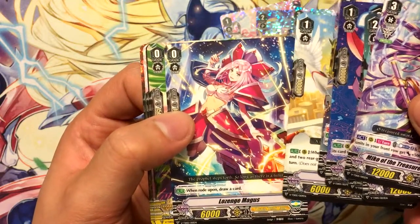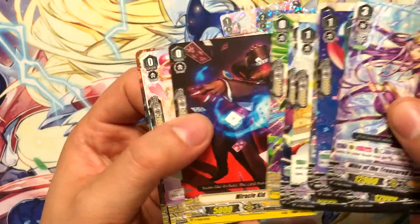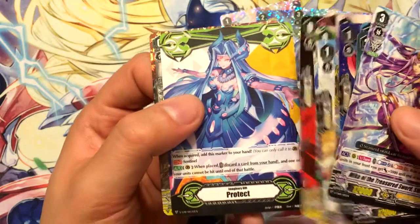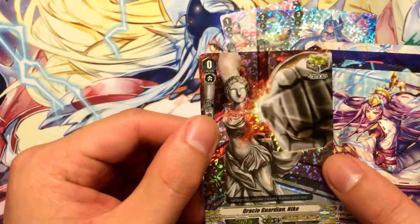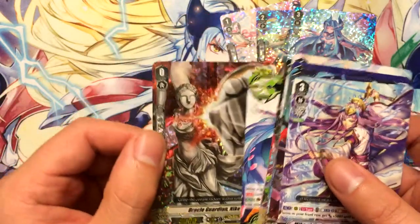Lojin Magus, Psychic Bird, Miracle Kid, Spear Magus — and we got our art Protect Gift. It looks like our hollow for this Trial Deck is the critical trigger Oracle Guardian Nike. So that's pretty cool.